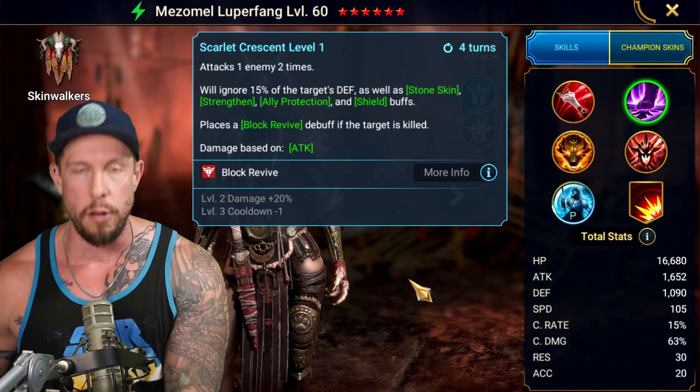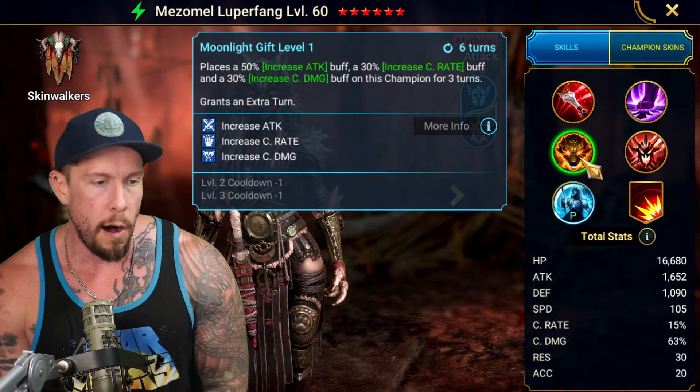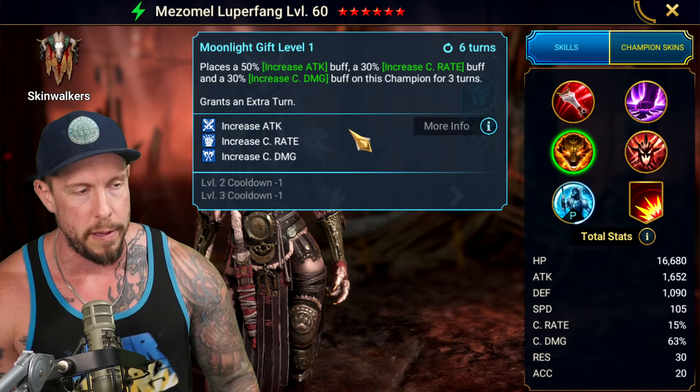I like that it's a double hitter. It can kill Sun Wukong and block revival even if they have a UDK on the team. On the A3 ability, this is an extra turn self-buffing ability.